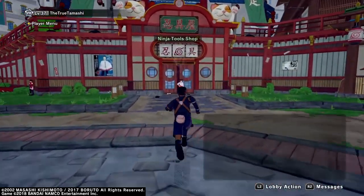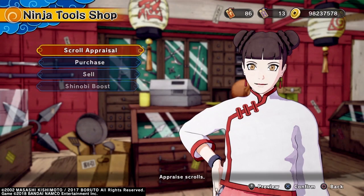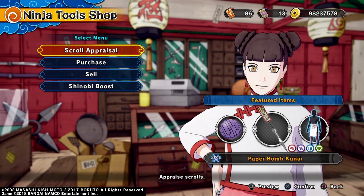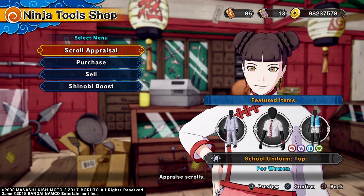What you're gonna do is go straight to Tintin's ninja tool shop. Wait for it to load and you should see it right here — everything: the paper bomb, the smoke bomb, you got Ren's outfit, guy version, all kinds of cool stuff. You got pajamas — you're gonna see all of that.